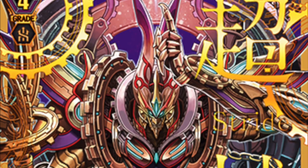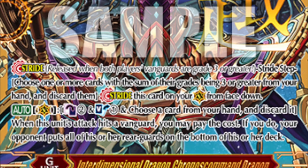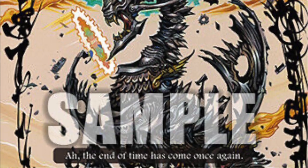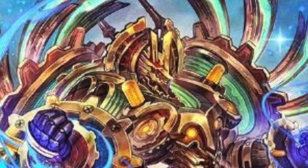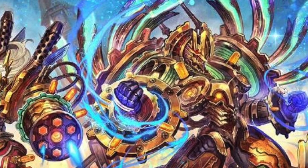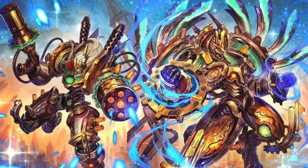Starting off with Gears, we have Interdimensional Dragon Chronos Command Dragon, who can return all your opponent's units on hit, and Interdimensional Dragon Ragnaclock Dragon, who has Guard Restrict and Extra Critical. I'm sure we both know which one sounds better in Zero. Gears also has Legion units — not that they really saw play in the TCG, but as I mentioned in the past, they could still be good in the stride era in Zero.